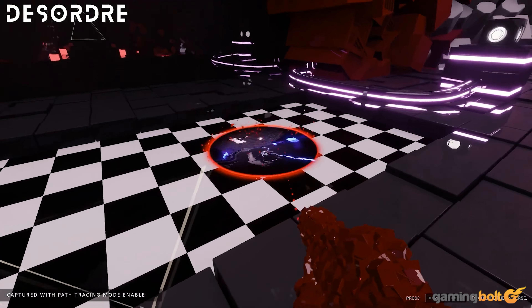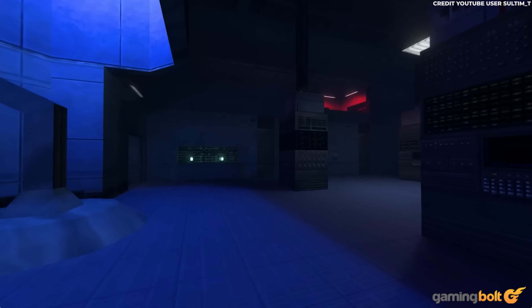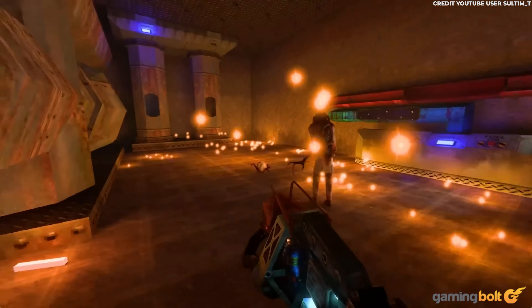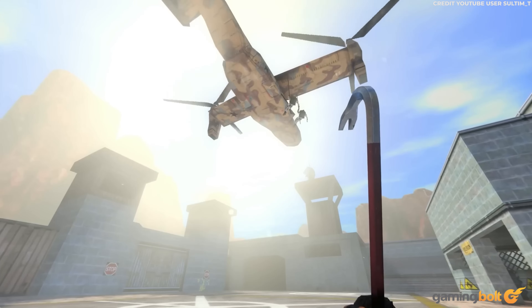Half-Life 1 was an important milestone in gaming and continues to be one of the most loved shooters of all time. A Valve-approved fan remake called Black Mesa was recently released to great critical reception, but graphics enthusiasts should check out the Half-Life RTX mod by creator Sultum T. Using this mod, you can experience the deepest and darkest corners of the Black Mesa facility in great detail. The changes, including a proper ray-traced global illumination solution and use of path tracing for reflections, make it a totally fresh experience.